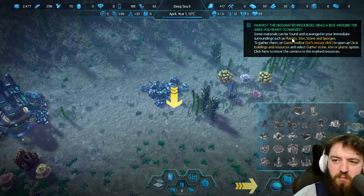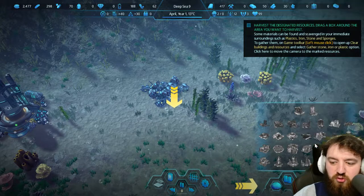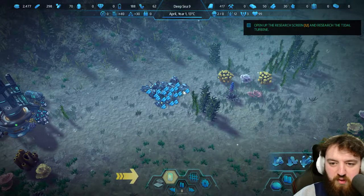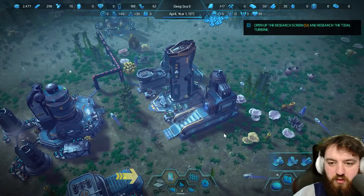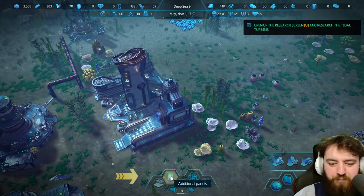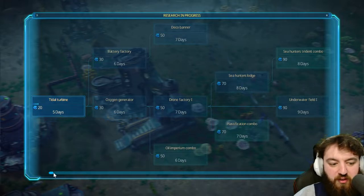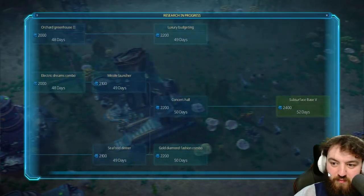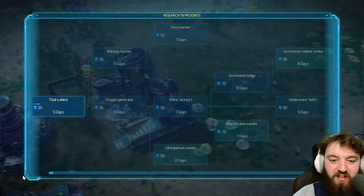Some materials can be found and scavenged from your immediate surroundings, such as plastics, iron, stone and sponge. So we can just go and gather these — a bit of iron. I'm going to guess the drones just go out and harvest it all. Additional panels — research, very important. We'll start unlocking the tidal turbine. Now this resource tree, look at it — crazy. And I think the demo almost allows you to do it all, so we'll just keep going and see how far we can get.